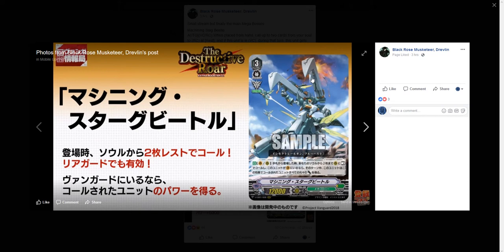Normally you're probably gonna end up calling at least one grade three to double your main power — that's sort of what I see most people doing. People in the past three hours since this card was dropped are talking about using Machining Stag Beetle more in premium than in standard, and I can agree with that. I don't really like this card for what it is; it doesn't feel like a strong grade three.